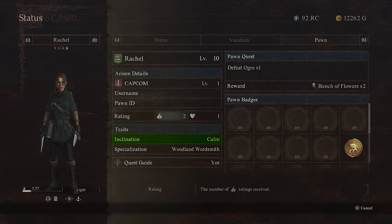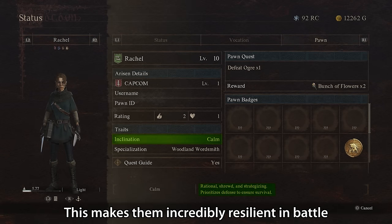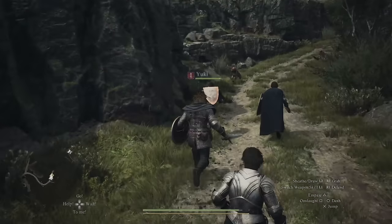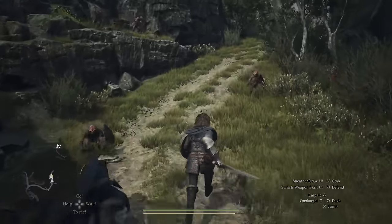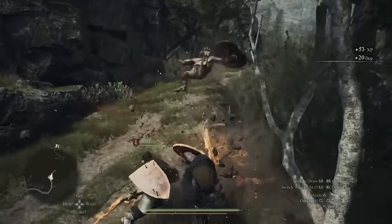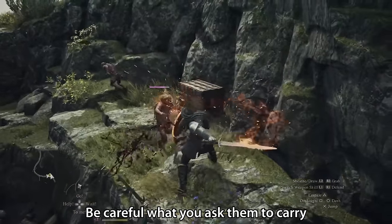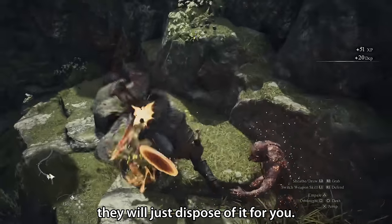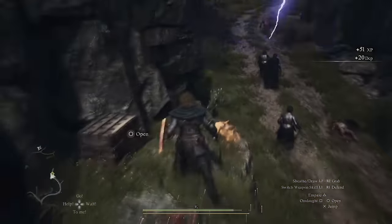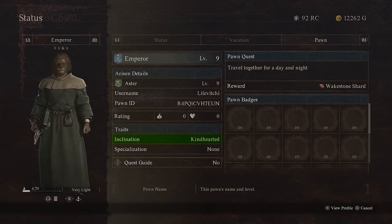Next up we have got the Calm pawn. Calm pawns are shrewd and efficient, making them incredibly resilient in battle, often being the last one to fall. However, be careful with this type of pawn, because due to their shrewd nature, they will also dispose of unneeded items of their own initiative and won't ask you first. So be careful what you ask them to carry, because if they deem it unneeded, they will just dispose of it for you. Therefore, this is the one pawn inclination I feel it's okay to drop from your party in favour of the final type, the kind-hearted.